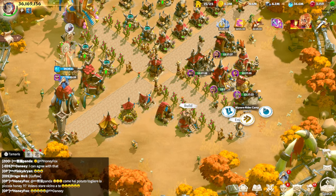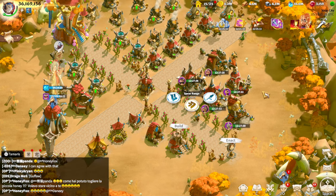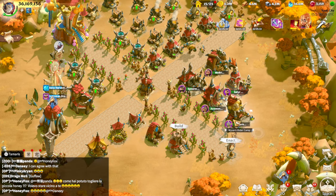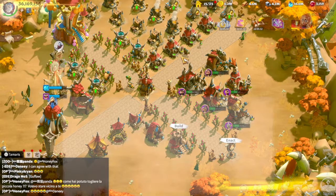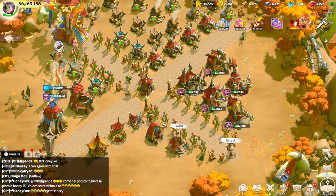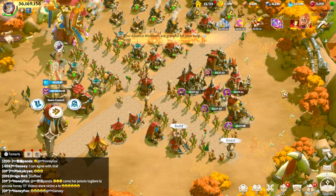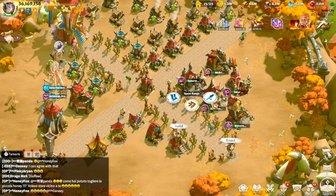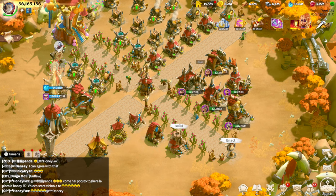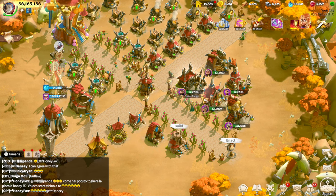Every single army building currently in the game is level 24, because the higher level the army building is, the more troops you can recruit at once. At level 24, 1400 troops can be recruited at a single time. Same as hospitals — if you want to have fun in this game, you need to have troops available. That's why they are level 24, and whenever I jump to 25, I'm going to upgrade them one by one.